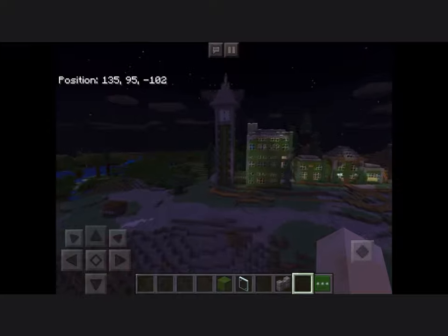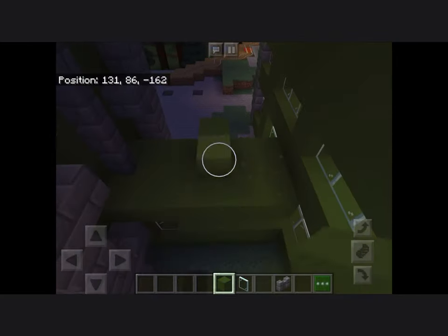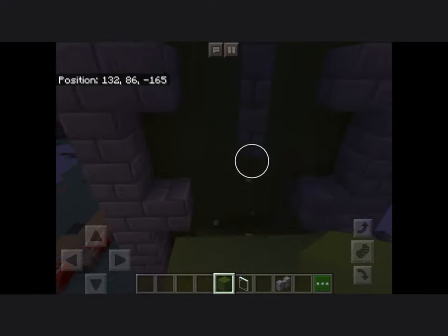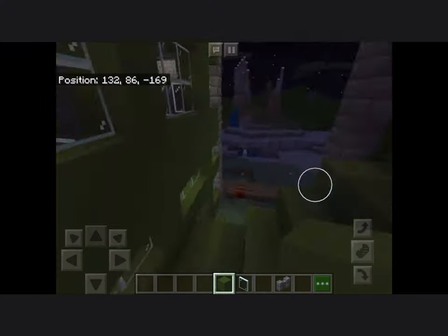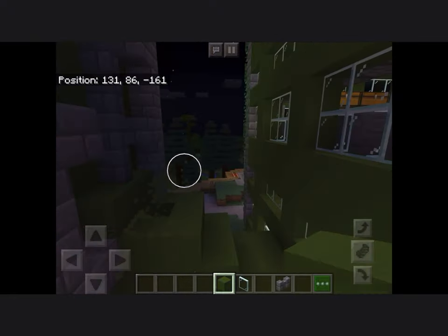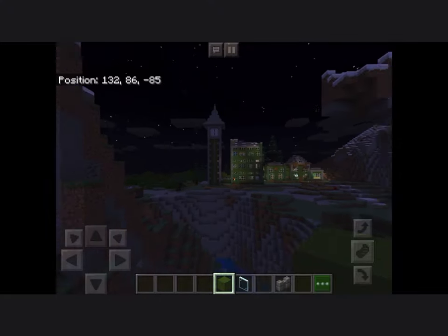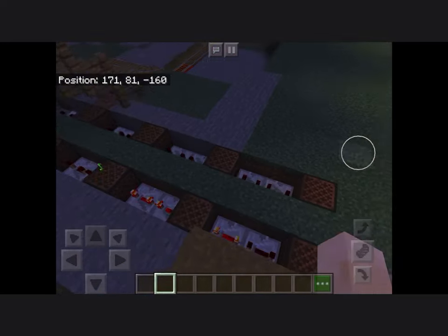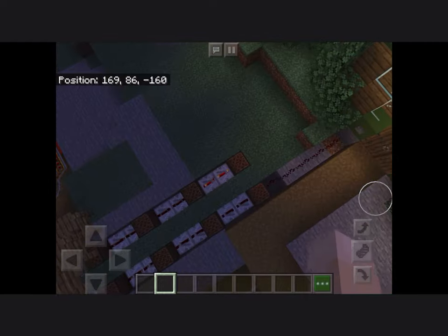I would have added footage of me building the interior rooms but I feel like that's a bit boring because the rooms are all simple — a room filled with chests, a room with just a bed, an enchanting room and so on. Pretty simple stuff. And just like I promised — the Big Ben chimes!